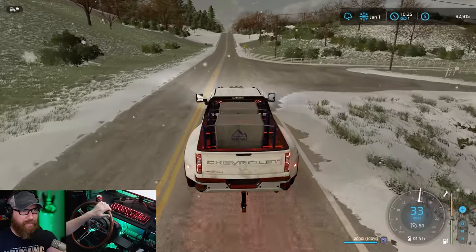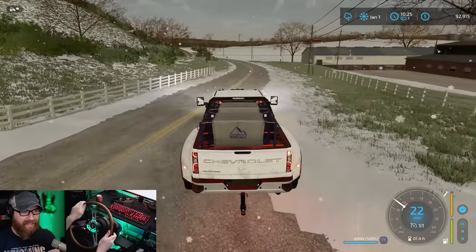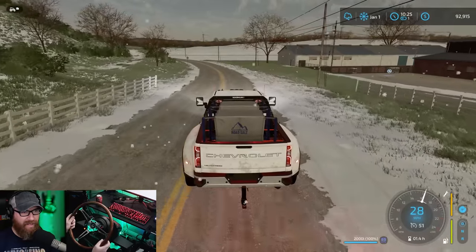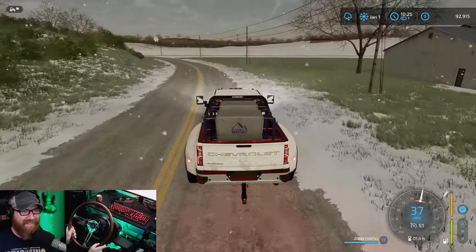That draw distance isn't too pretty. You see snow in the distance, and then when you get closer to it, it's not as much snow as you think it was going to be. A little deceiving.